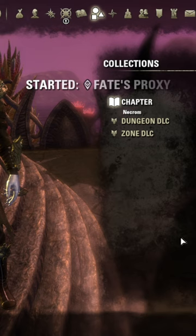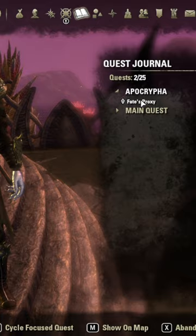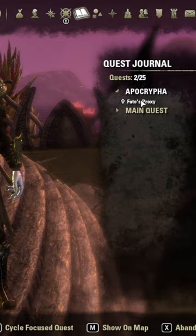That will give you a nice juicy quest marker on the map showing the shrine and exactly where to go and what to do. So if you screw this up or get confused, go to Collections, find that quest giver, and start the quest. No spoilers here.